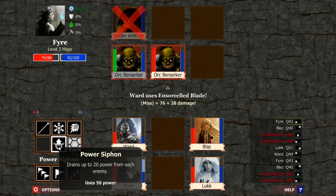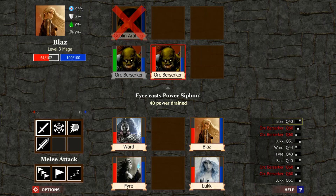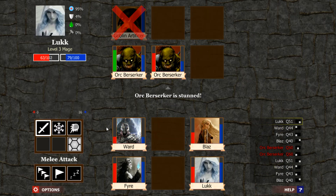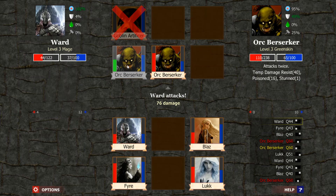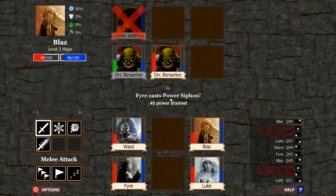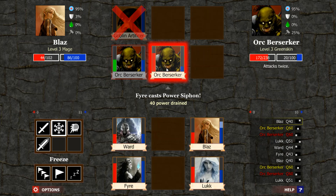And then this one, we can drain out the power. And here we could just try to stun it — it's not too bad. This one's stunned. So hopefully we can stun this guy again — yes, that's nice. We will just do that and drain their power out again. That one's stunned. Let's try to stun this one.